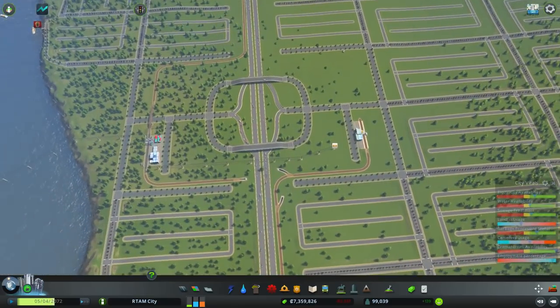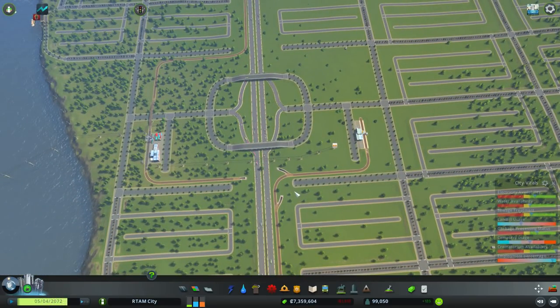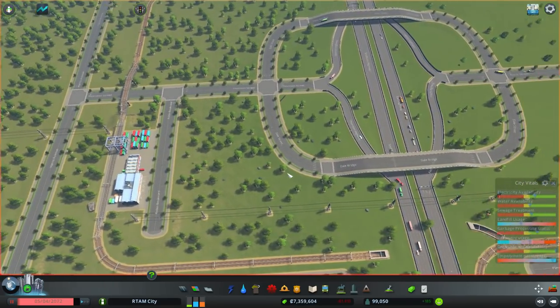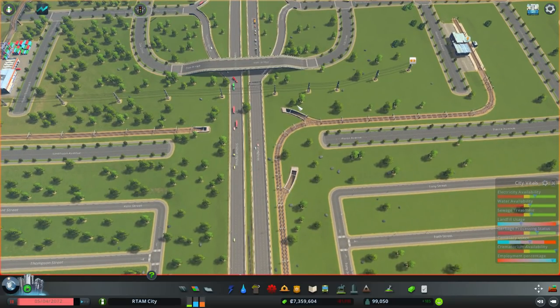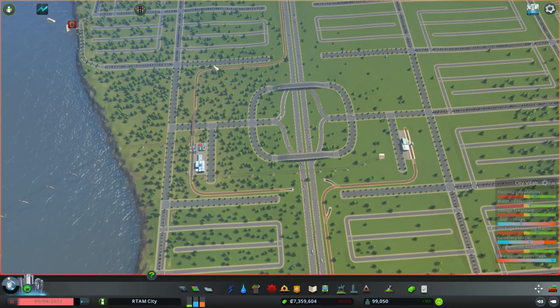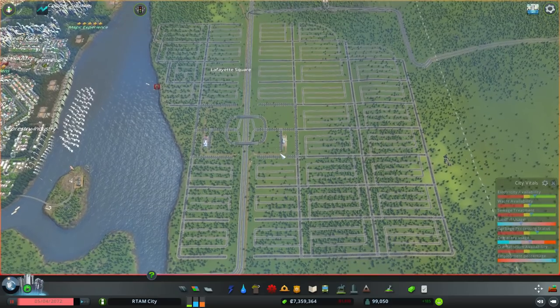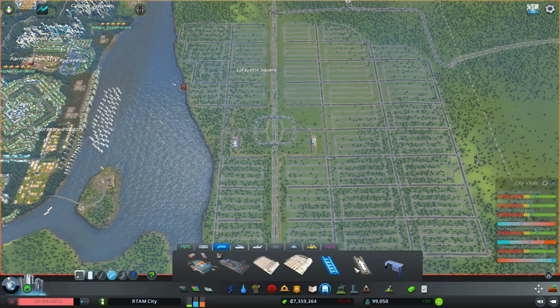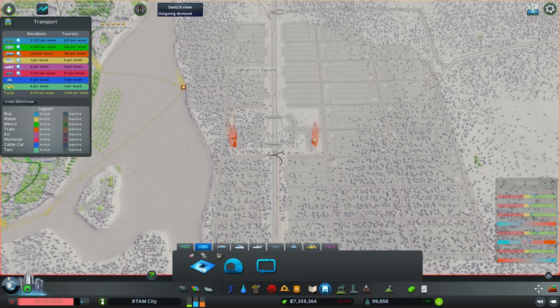I've made a couple of changes here with the trains especially. My train junction is now right here, instead of going all the way underground through the middle, and you can see how it's connected up. If you come from this direction you can still access this station, and if you want to go directly back you can do that, or go further down south. Before anything we need to think about the public transport, especially the subway — the metro right there.